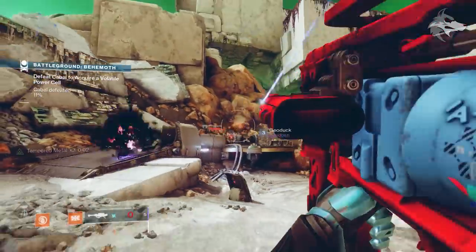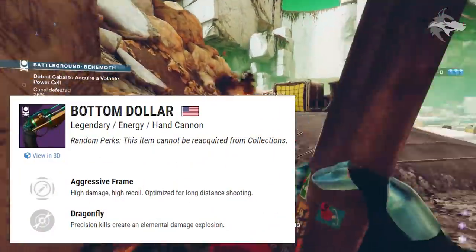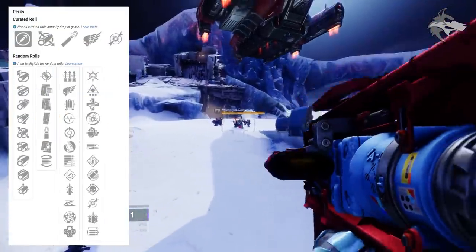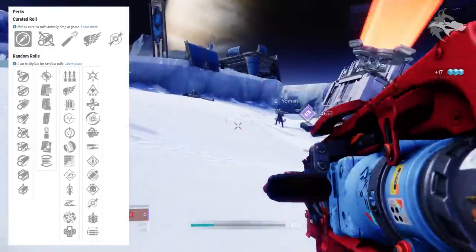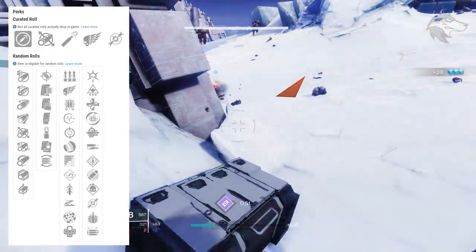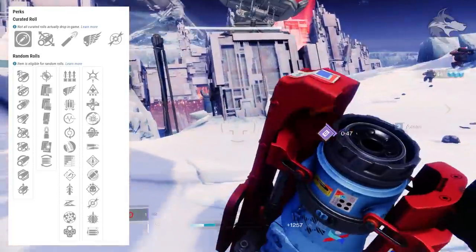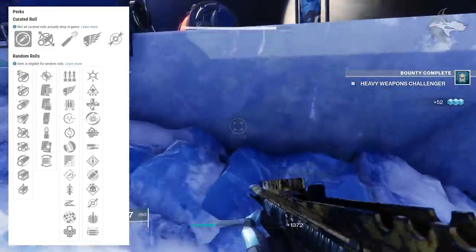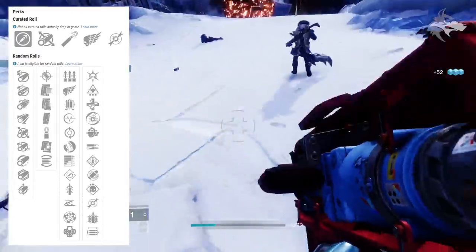Some absolutely massive perk pools on some of these weapons. There's also the Bottom Dollar, an aggressive frame void hand cannon. It can potentially roll with Surplus, Killing Wind, Fourth Times the Charm, Pulse Monitor, Feeding Frenzy, Hipfire Grip, Subsistence, Rapid Hit, Quickdraw, Slideshot, Rangefinder, or Outlaw in the first slot, and Thresh, Wellspring, Unrelenting, Disruption Break, Multi-Kill Clip, High Impact Reserves, Rampage, Eye of the Storm, Demolitionist, Dragonfly, Explosive Payload, or Opening Shot in the second slot.